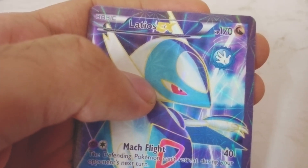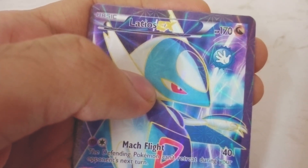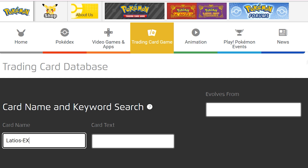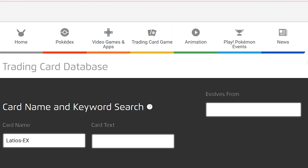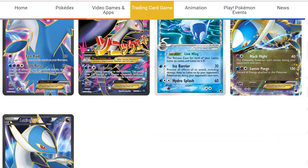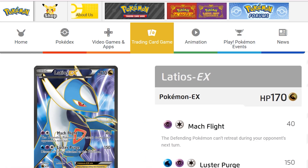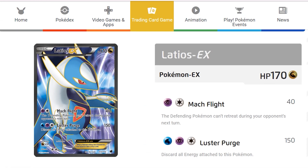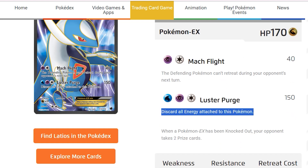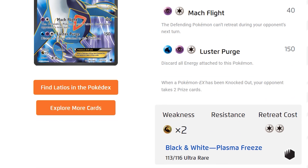Also an XY Roaring Skies card - Latios EX with 170 HP, it's a dragon type basic Pokemon. Its first move is Marked Flight with 40 damage; the defending Pokemon cannot retreat during the opponent's next turn. And last is the famous Luster Purge moveset which he used against Ash's Pikachu - this discards all energy attached to this Pokemon and does 150 damage.